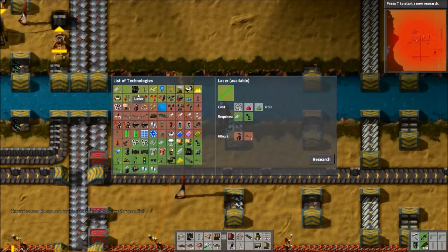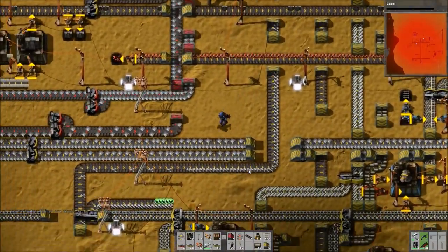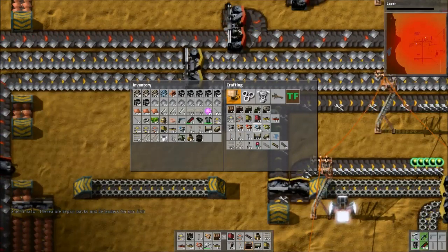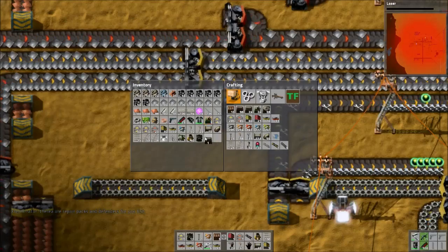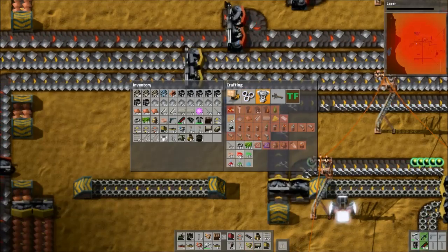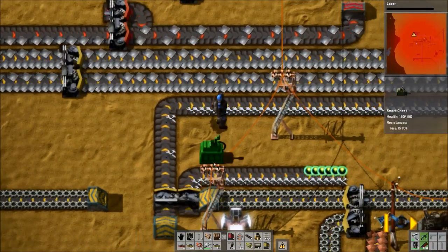Okay, research. Lasers is what I've decided to get. I'm actually going to have a chest, so what I'm going to have to do is... I want that and I want Smart Inserter, and then I need... one, two — one, two — since there are two items. I want that before the split.